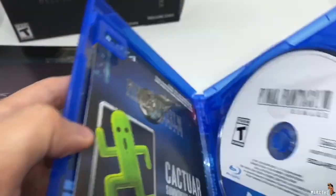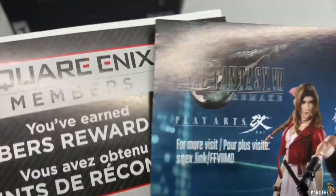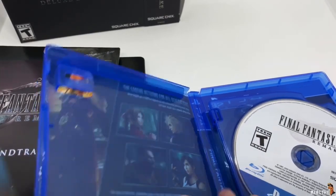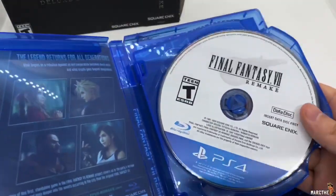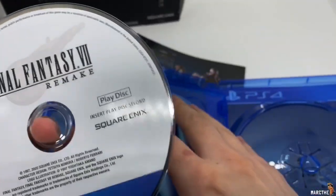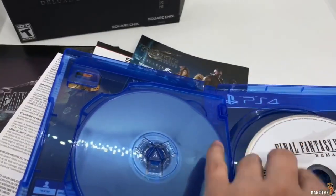Let's go ahead and open this up. Alright, there's the DLC. What else we got here? It's showing you the art cards and the Play Arts figures and all that good stuff. And what else is in here? Just the code. Is it reversible? I got one disc right here — it's like classic, I like that. Very nice. So this is the play disc. And this one? The data disc. And this is the other side to make it a little classy, you know?